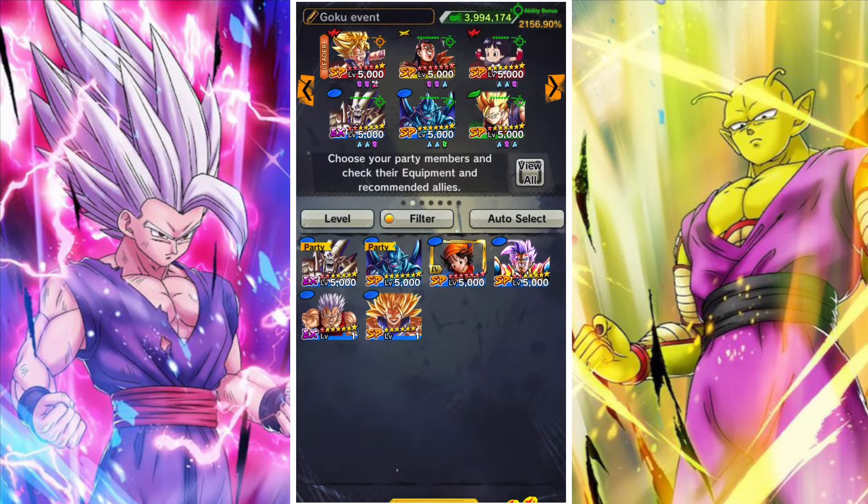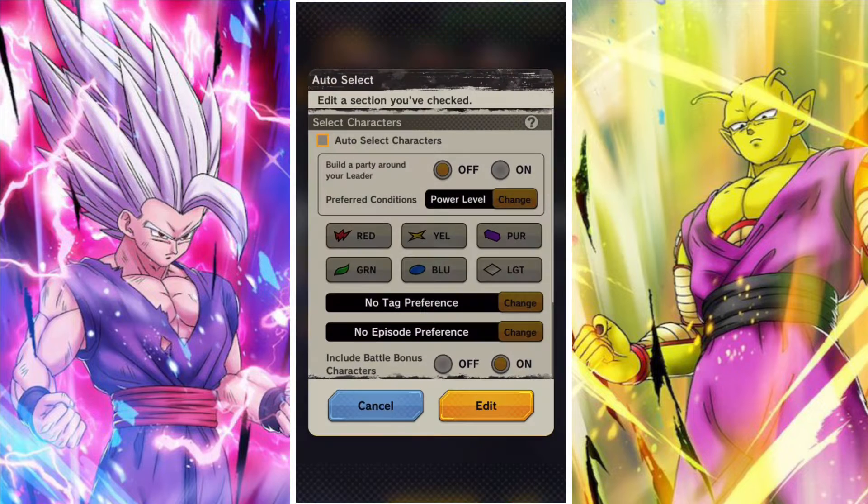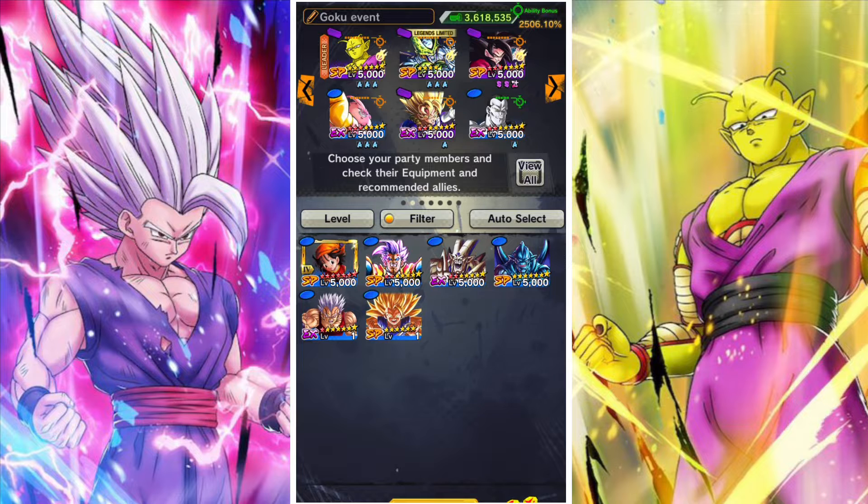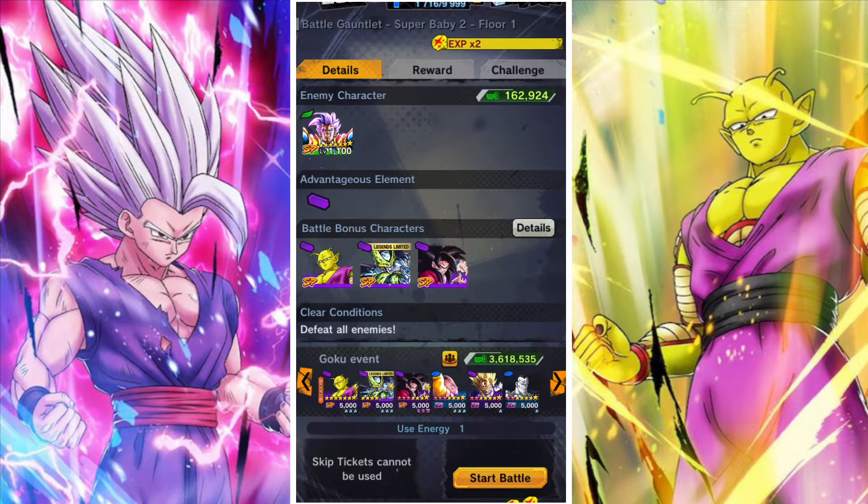There are some boost units — I'm just going to let my team be auto selected. I do have three of the best boost units, so please keep that in mind, in the shape of Piccolo, Legends of Titzel, and Goku.